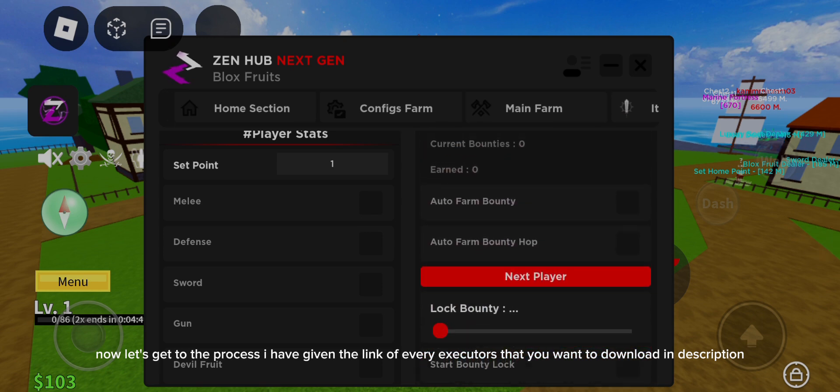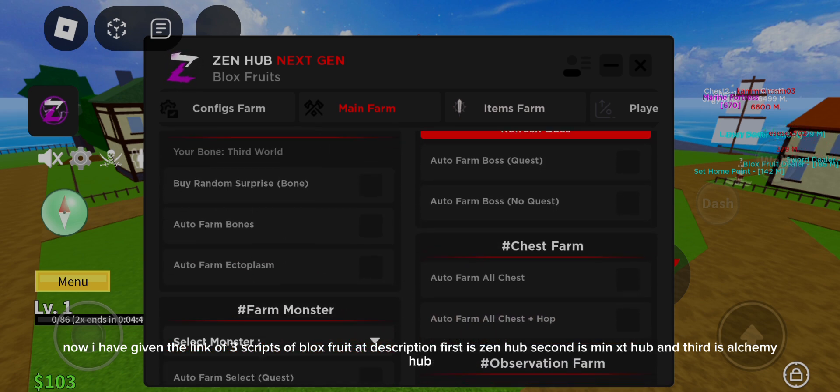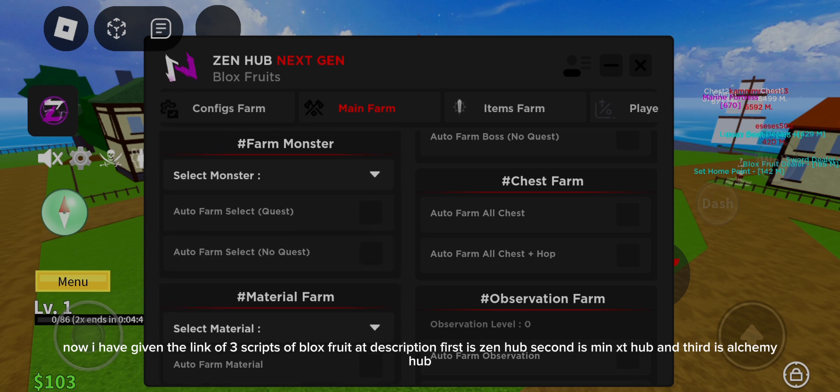I have given the link of every executor that you want to download in the description. I have also given the link of three scripts of Bloxfruit in the description. First is Zen Hub, second is Min XT Hub, and third is Alchemai Hub.